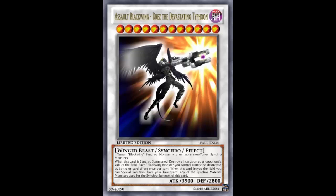It's a little bit more complicated to make than the one in the anime. I believe that one in the anime was just a Blackwing tuner synchro and a non-tuner Blackwing synchro monster, while this one's a little bit more complicated. This is Assault Blackwing - like all the new Blackwing monsters - Drez the Devastating Typhoon. Level 12, Dark, Winged Beast, Synchro Effect Monster, 3500 attack, 2800 defense.